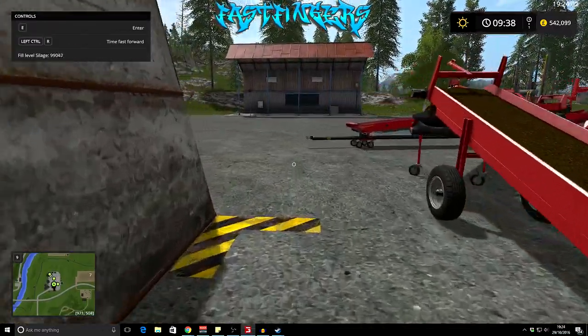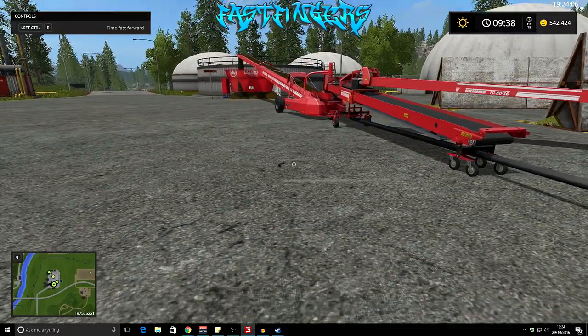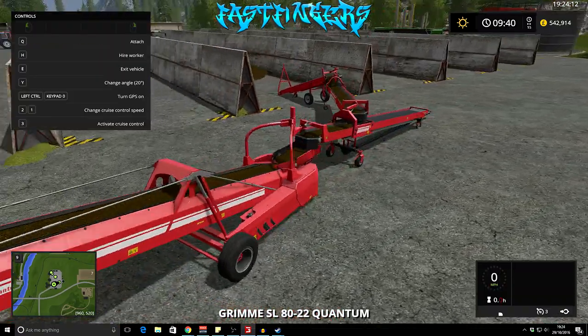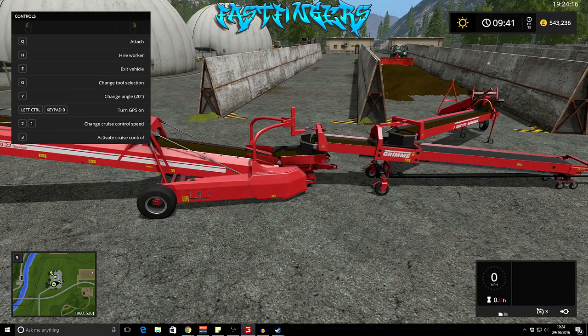It's best to have it on about speed 8. We haven't clipped these together yet, so you can go in and press Q to attach them — there it is.